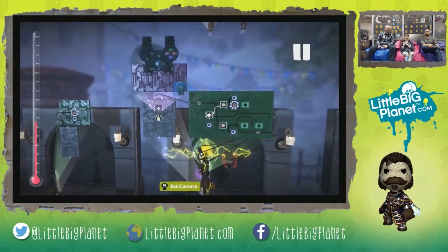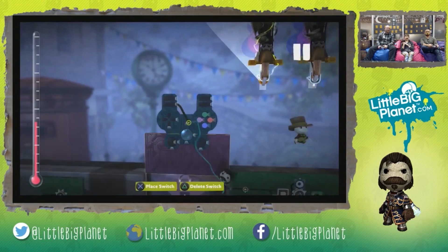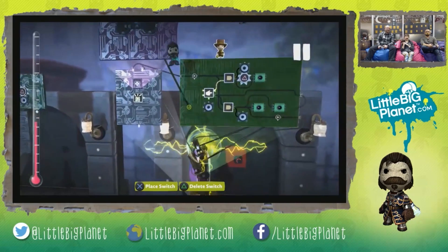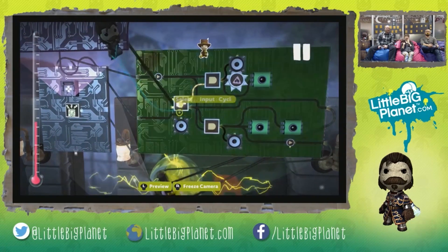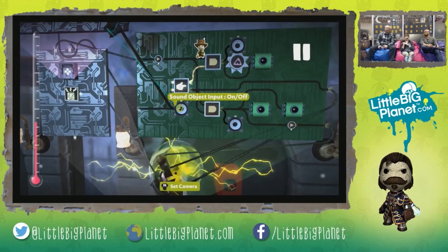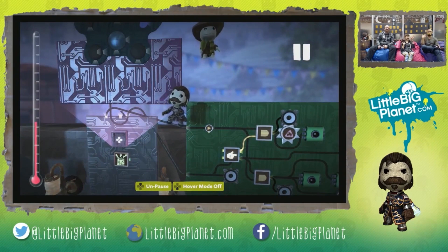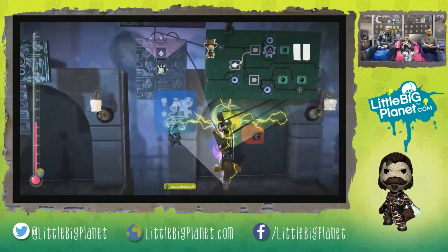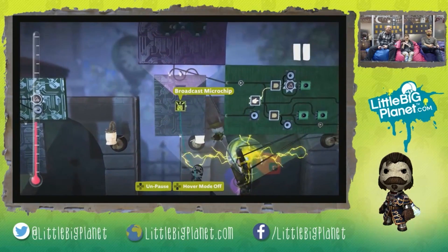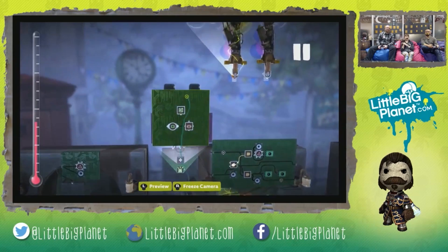I want to use L1 right here to switch modes. So let me go ahead and put it on our selector input right there. I also have a sound for whenever I switch modes. I've also done several visual things to make sure we do those things.